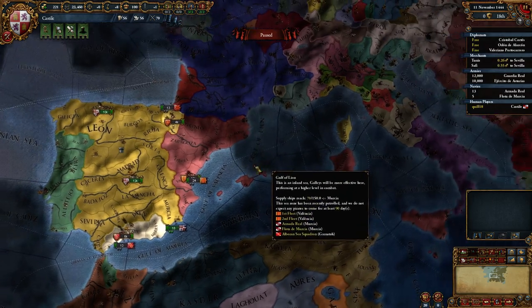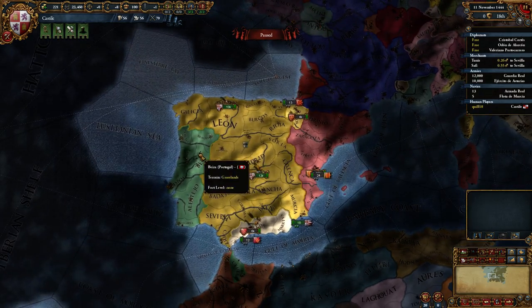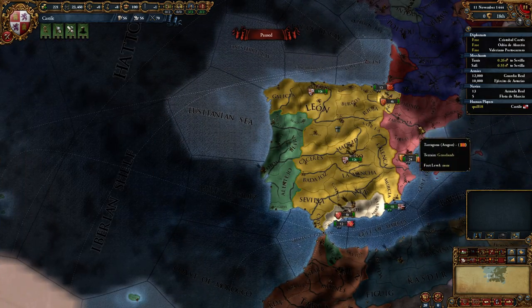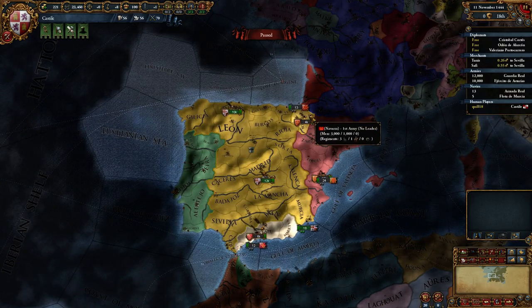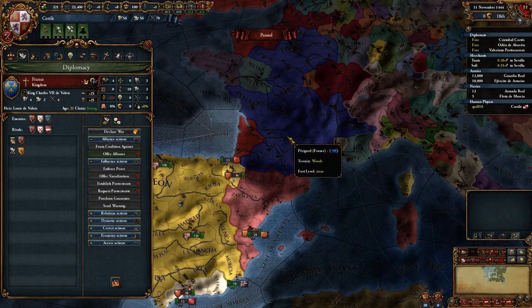So what is our plan? We are going to make friends with the Papal States because we have that as a mission, and I think we'll make friends with Portugal. We're not going to try any weird daring moves, especially with Aragon at our east who are our rivals. We need some more friends. We'll look at making friends with Portugal, developing a relationship with Navarra, and finally it would be very nice to develop a relationship with France.